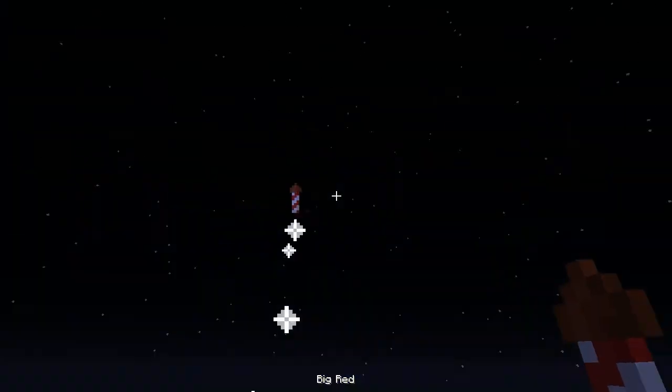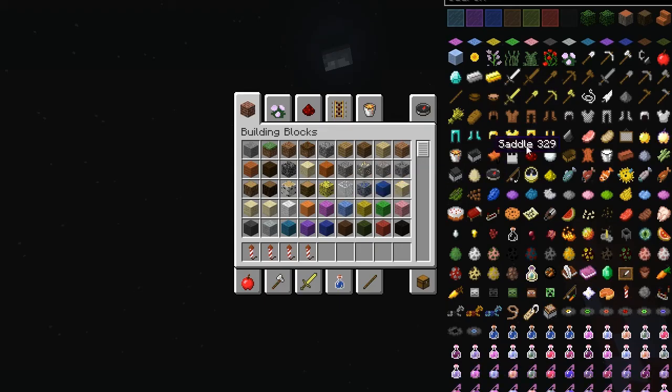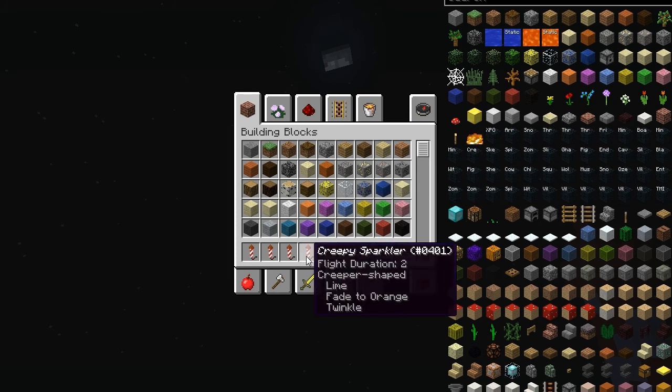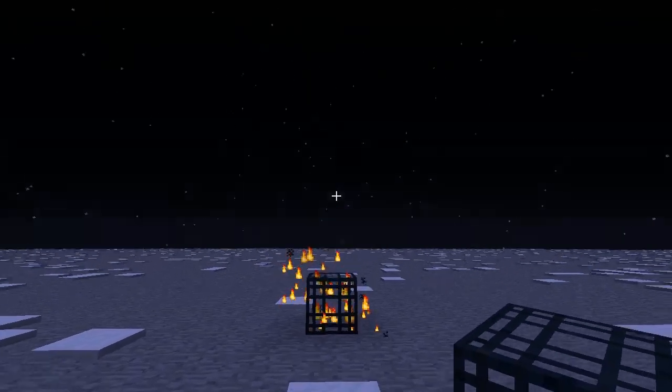We have Big Red and Old Glory. They also add custom spawners in the game, so you can give yourself a spider spawner. They also add spider jockeys, zombie villagers, a TNT spawner, and a random fireworks spawner.